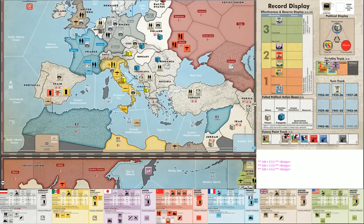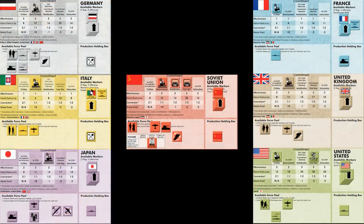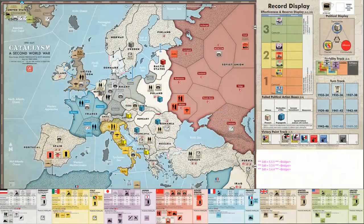Looking at the player boards, Germany and Italy have both upgraded to Rearmament, Japan has increased to Mobilization, and the Soviet Union also got to Rearmament — basically everybody went up one level except France and the United States. The British have a cube in the failed political action box; they were trying to pressure France to improve their stability, and France has failed three propaganda rolls, so they're still sitting at Wavering.